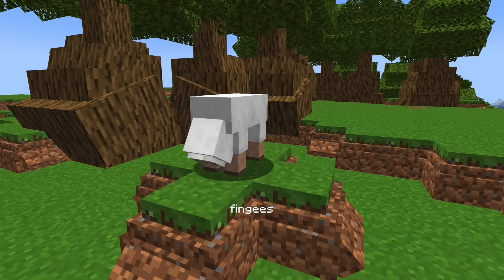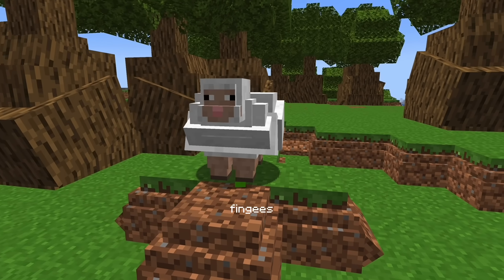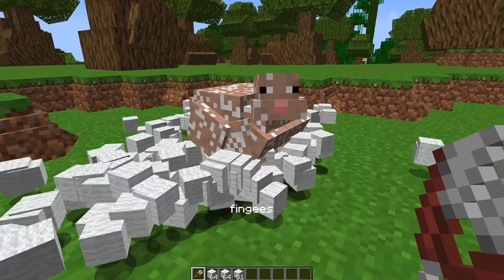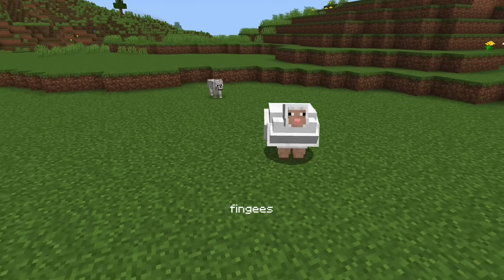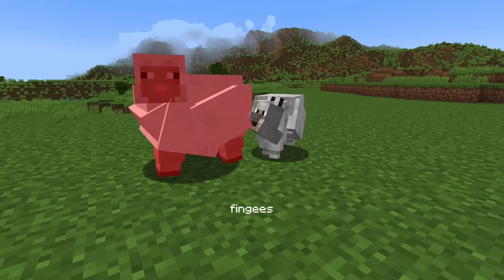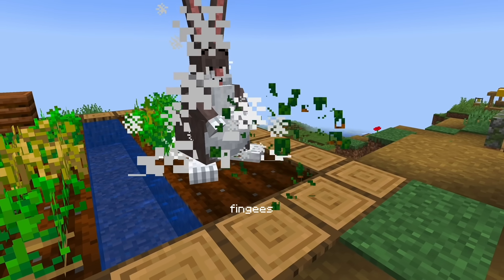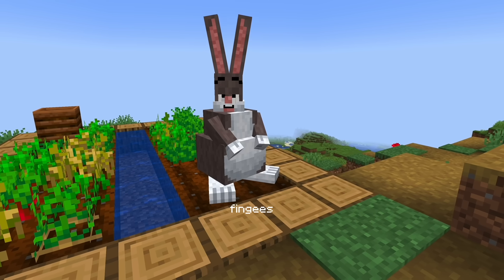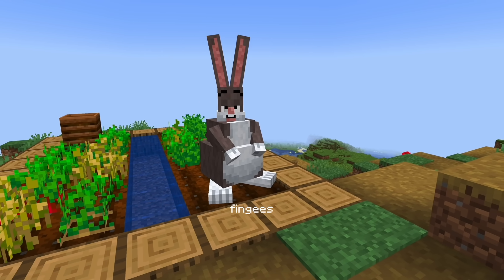Since sheep are eating from the fat grass blocks, they'll get fat too, and shearing one fat sheep will drop thousands of wool. The wolves that attack a fat sheep will also eat too much, and rabbits that eat from these fat carrot crops will become big chungus, which is not something I thought I'd add to Minecraft.